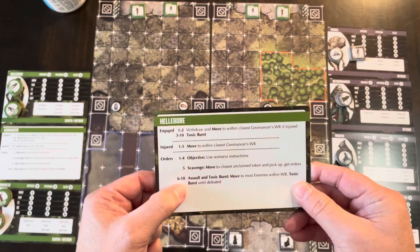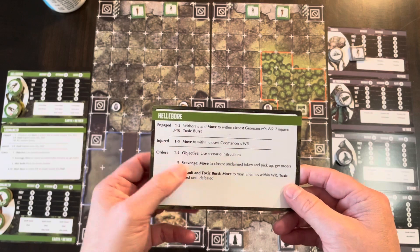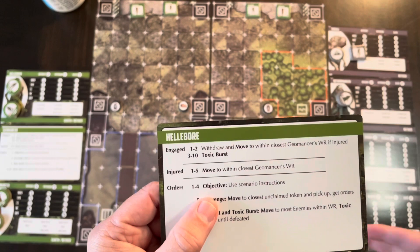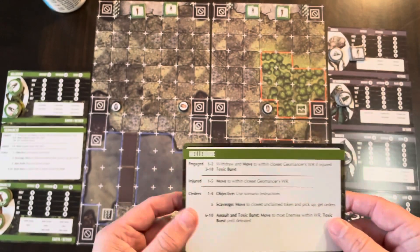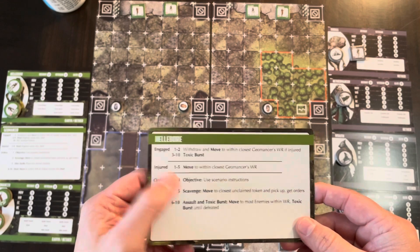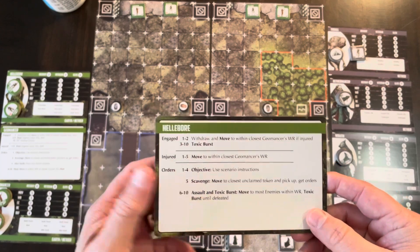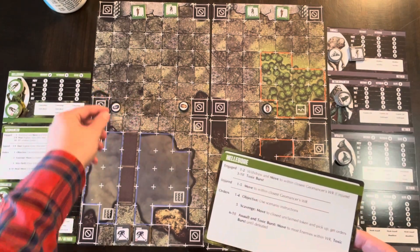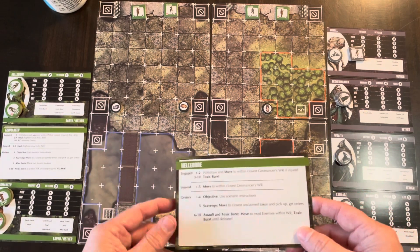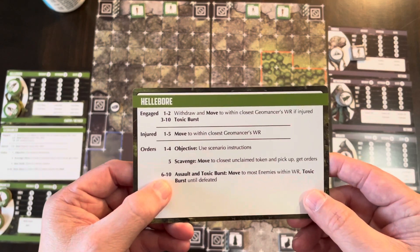When playing against the AI, they have their own card. You go down the list: are they engaged in combat — roll and see what they do; if they're injured, they do this; otherwise they follow their orders. I made up this scenario so I don't have specific objectives. Objectives are usually something like getting off the board or reaching a location. Since there are none here, they'll kick up to the next order which is scavenge — I put some scavenge tokens on the board.